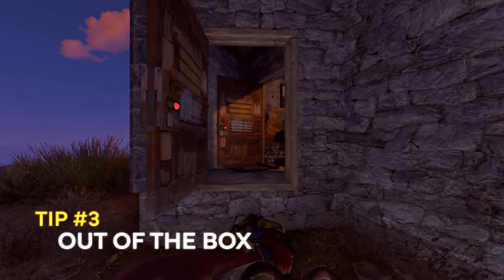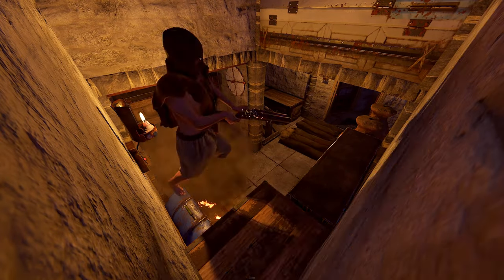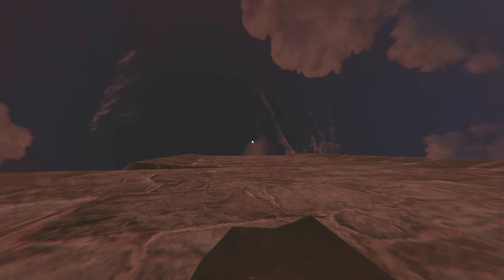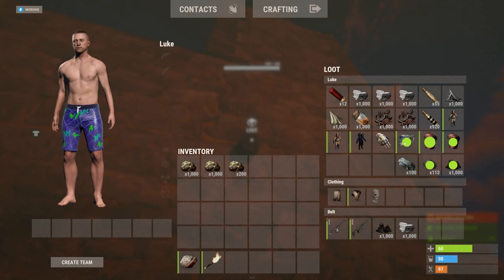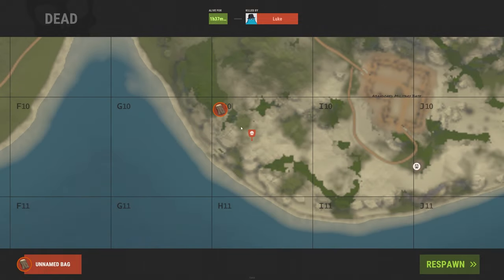Now let's say you went deep on somebody, they closed the front door and you are now unable to make your way back out. It's easy — you can kill yourself with your back facing the wall and looking all the way up. Doing so will make your ragdoll poke out and be lootable through the wall more often than not. Note that this will work 100% of the time if your respawn is within rendered distance of where you died.